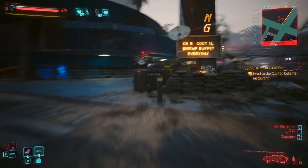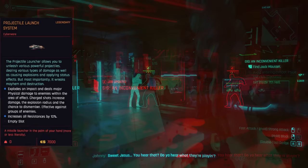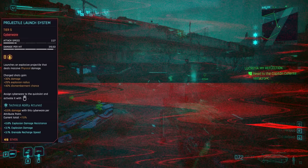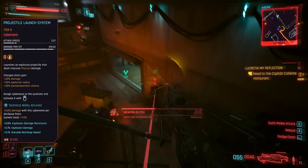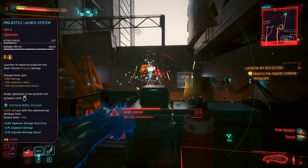Next up we have the Projectile Launcher, and this is certainly much more optimized than it was pre-2.0. Back then it was either underpowered trash or, with the Track Darts, a literal click-to-incapacitate-enemies-one-at-a-time button. Whereas now it's more of a rocket-propelled superior alternative to grenades — at least when optimized. Much like grenades, this thing operates within the equipment slots and can't be used endlessly, needing to recharge between uses. Therefore, unlike the other arm mods, the launcher can't per se be used by itself as a primary weapon, though that's by no means a bad thing.